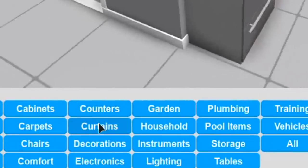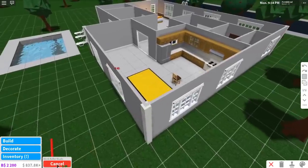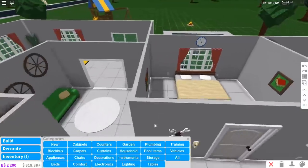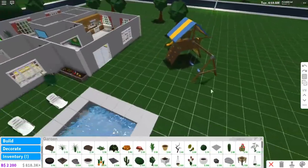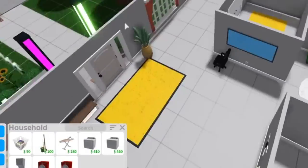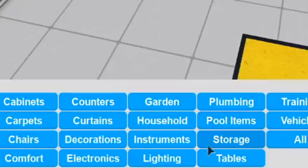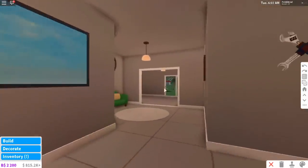After counters, let's go into Curtains - very important, we have curtains in this house. Then Decorations - there's gonna be a lot of decorations needed. That's all I need for electronics. Garden stuff is already outside. Household - perfect, yes, laundry room finally. Instruments - I do want to add one guitar. Lighting - we definitely need a lot of lighting in this house. The lighting is really good.